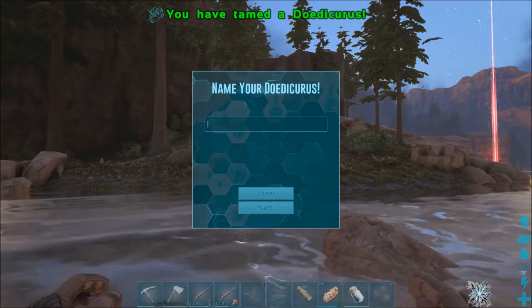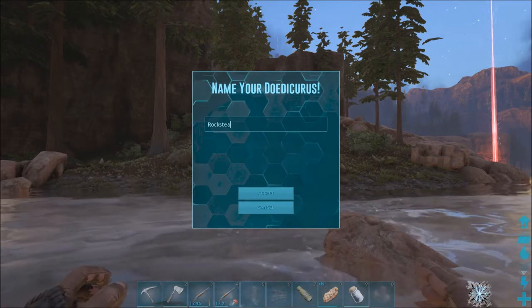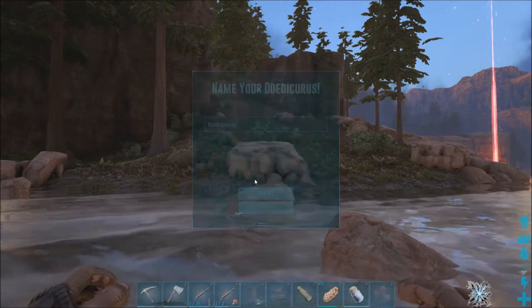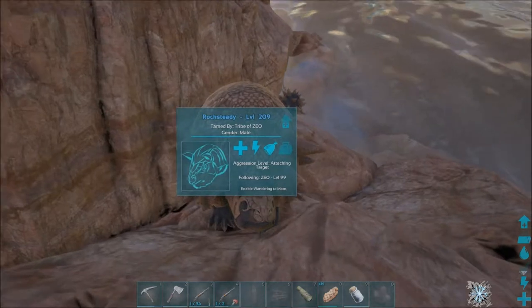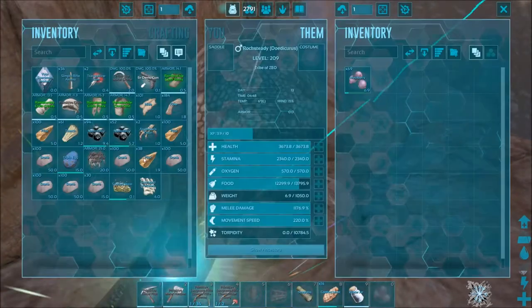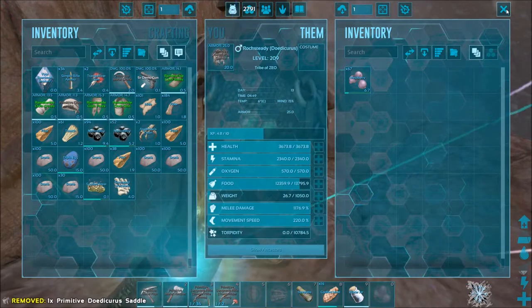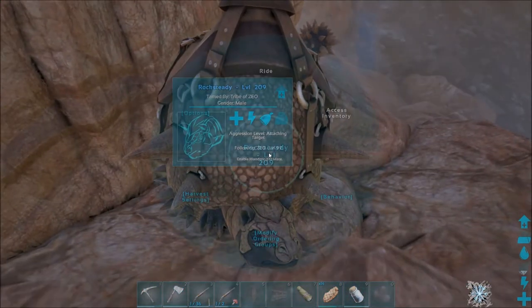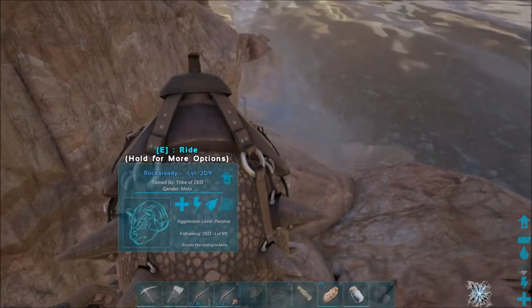Okay and so the Doedicurus finally tamed and I came up with a name - Rock Steady. So it's obviously named after the Ninja Turtles villain. Rock Steady, since you know he kind of messes with rocks and stuff like that. So we'll go ahead and put the saddle onto him. I forget where you put saddles, but there we go. So let's hopefully ride him. Let's go ahead and turn him to passive.